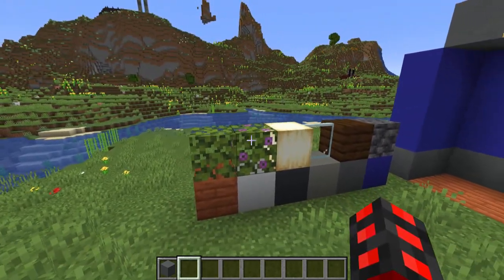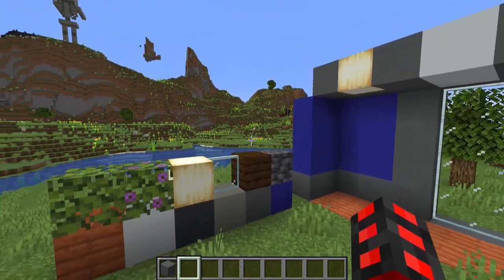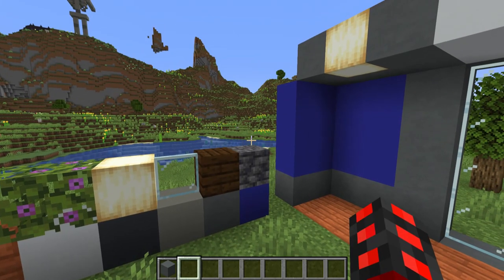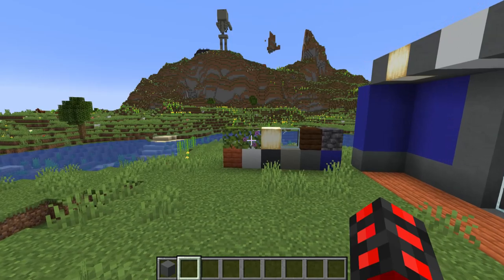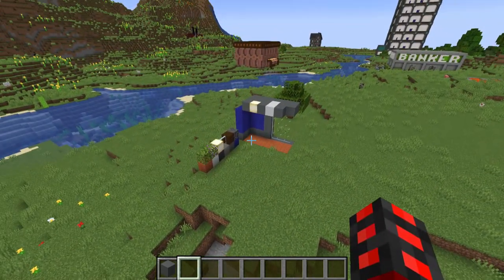Azalea for the exterior landscaping, along with deep slate. Frog lights for the ceiling, glass panes for the windows, dark oak planks for furniture, along with the trapped barrel and deep slate, which goes with the azaleas. Don't forget to silk touch some azaleas if you're feeling fancy.